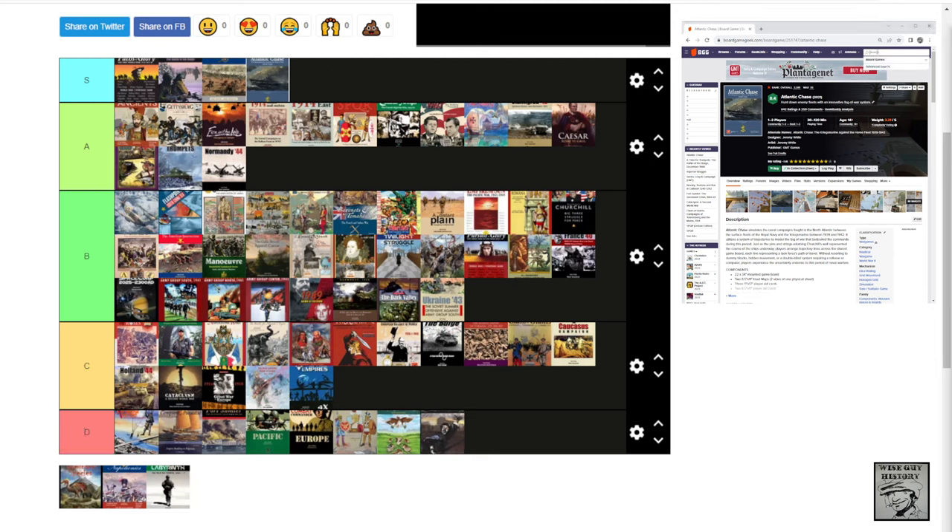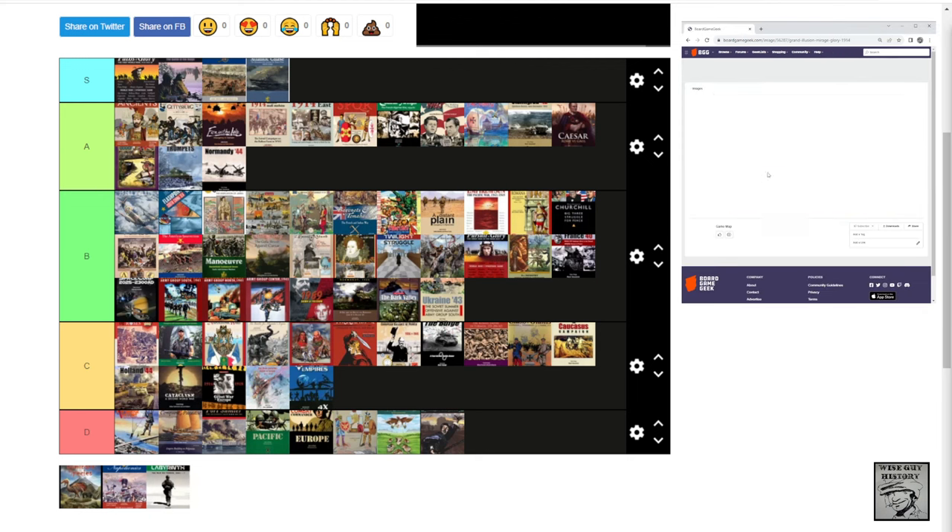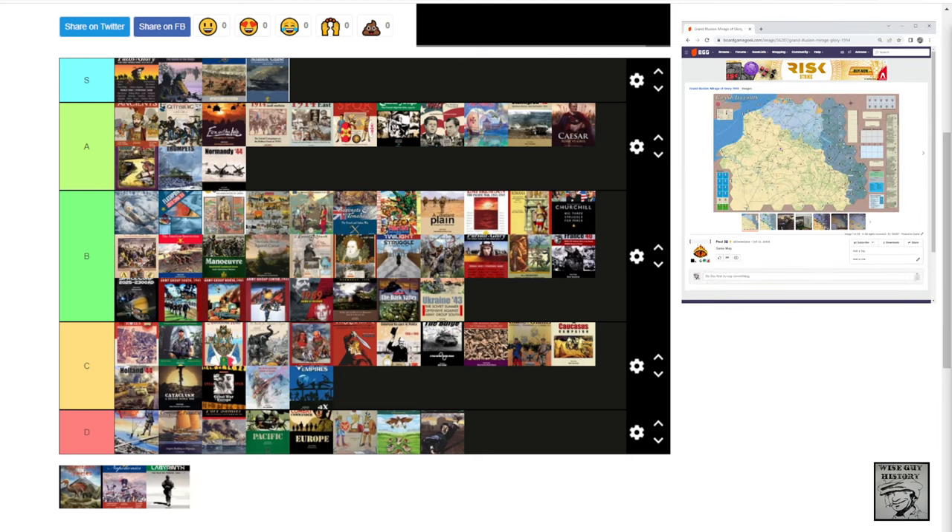Grand Illusion, or Mirage of Glory — a large hex-based strategic game on the First World War, published in 2004, 6.9 rating. It also fell very flat with me. I picked this game up when I was first getting into wargaming and it really kind of turned me off hex encounter gaming for a while. The Western Front is broken into these huge hexes and it just didn't feel like it was capturing the Western Front. D tier.